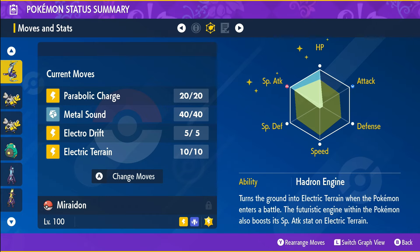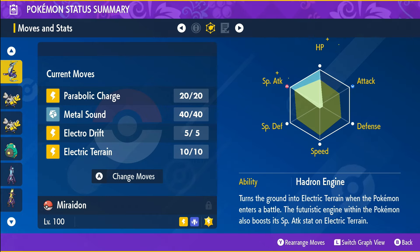Equip the engine that drives on sandwiches with a metronome held item. Give Miraidon moves like Parabolic Charge, Metal Sound, Electric Terrain, and Electro Drift.